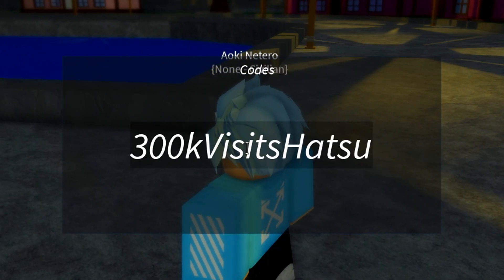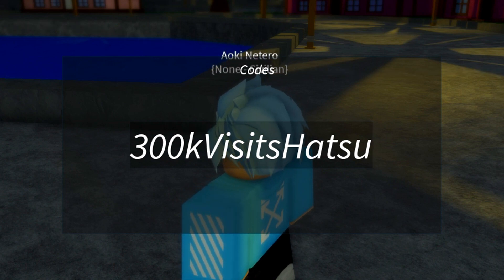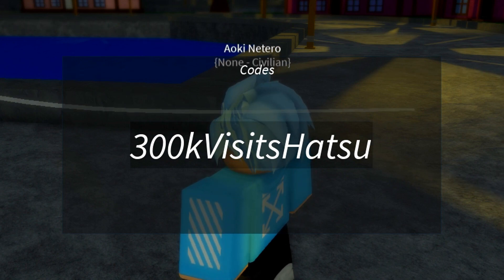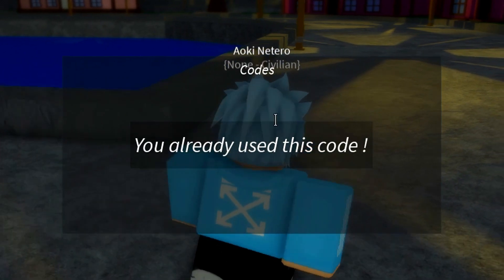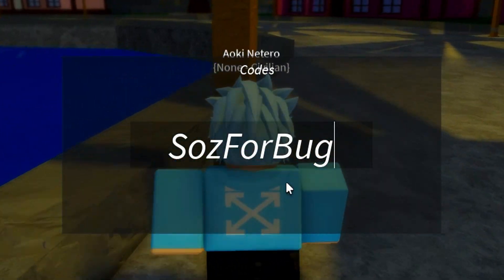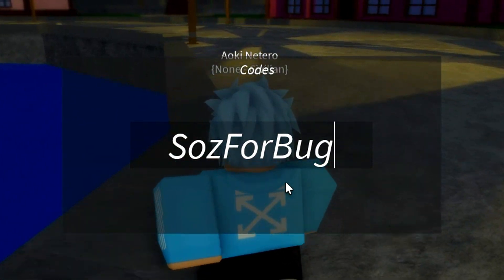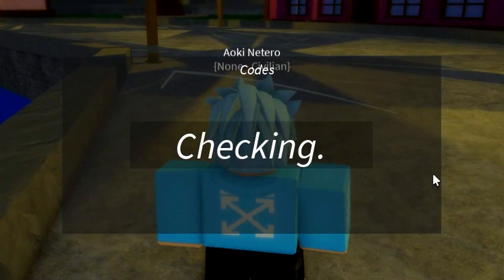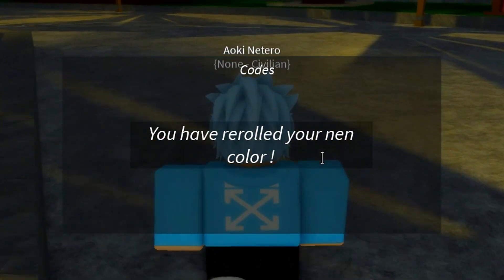The next code is 'SozForBugs' — that's S-O-Z-F-O-R-B-U-G-S. Go ahead and enter that. As you can see the code is working. I just rewrote my name color — I'm not totally sure what my name color is — but make sure you redeem that code and yeah, those codes will honestly help you out a lot.